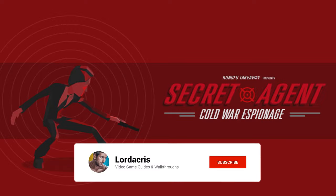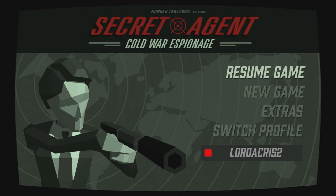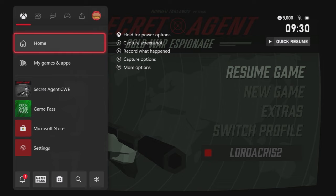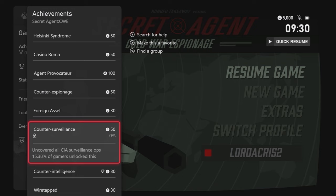Hey guys, Lodocus here with a full completion walkthrough for Secret Agent Cold War Espionage. It's due to release on the 19th of April 2023 and was both developed and published by Kung Food Takeaway. It can be found in the Xbox store for $9.99 and is currently on pre-order. It's a third person espionage shooter set during the Cold War era where you play as the charming Agent 49 — not to be confused with any other agents of a similar name — but anybody who loves those old school spy movies should really enjoy this game.